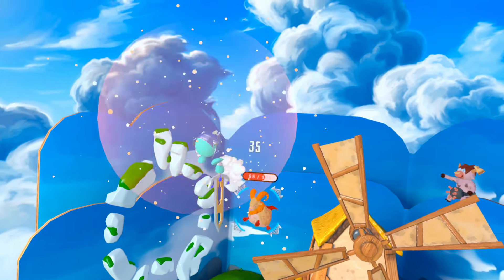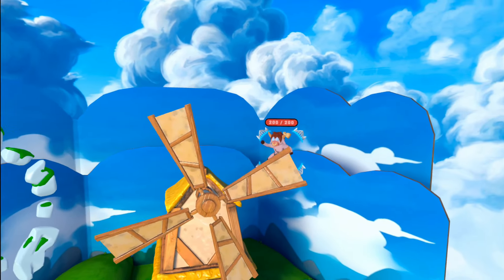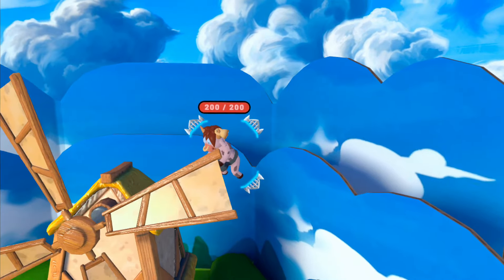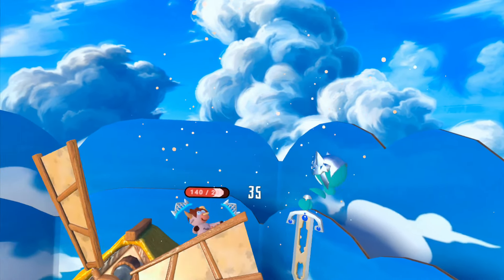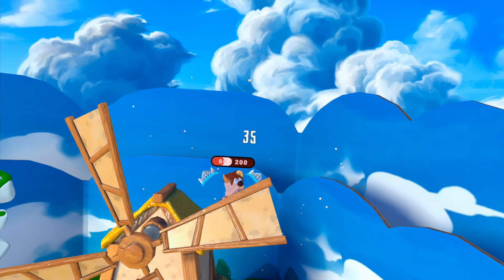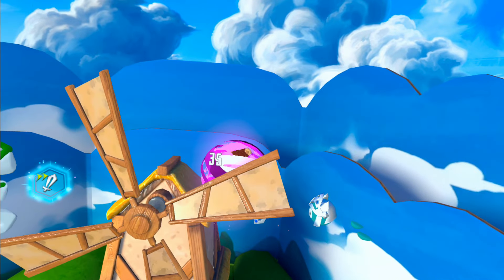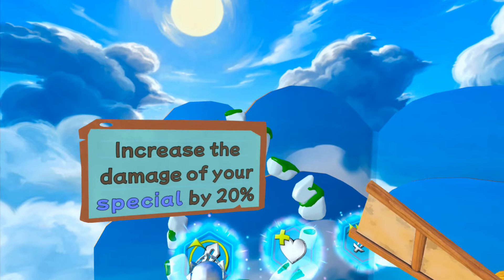Looks like it's throwing us into another level here. Got to make sure we dodge. Look at these characters — look at some cow shooting stuff out of his udders! It's hilarious. You've got to dodge all the milk. It's just cool moving your character all around, trying to dodge things. It's so freaking hilarious.